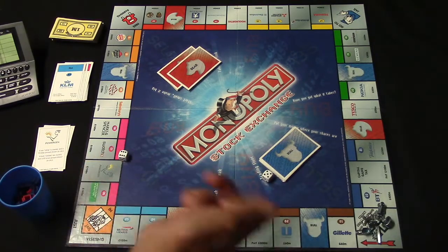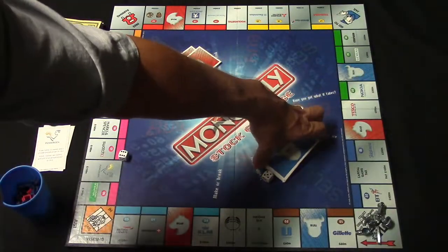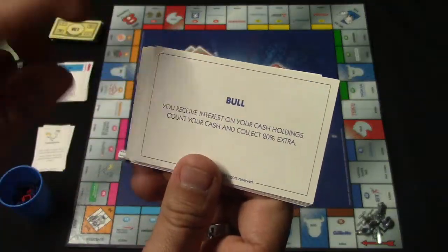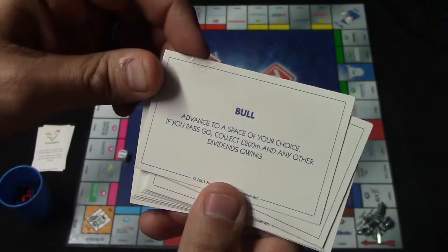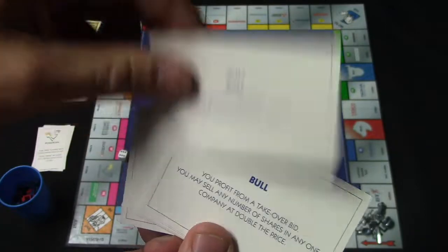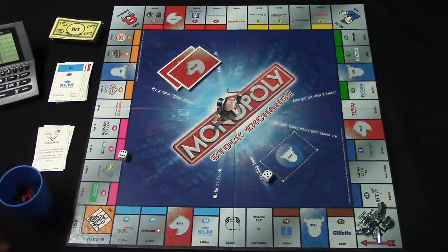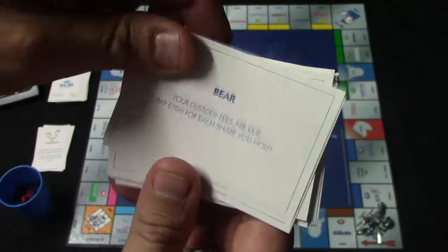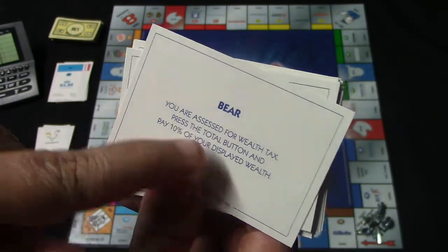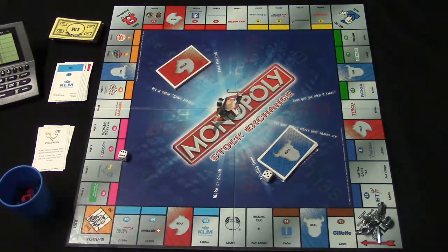You also have spaces that say bull and bear, and these correspond to bull and bear cards. If you roll and land on one, you simply pick up a card. The bull cards are typically good cards — for example, one says you receive interest on your cash holdings, collect 20% extra; another says advance to a space of your choice, collect $200 million and any dividends; another lets you profit from a takeover bid and sell shares at double the price. The bear cards are typically bad cards — for example, pay $10 million for each share you hold, or pay 10% of your displayed wealth.